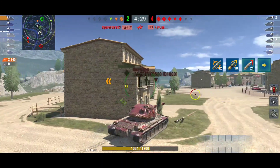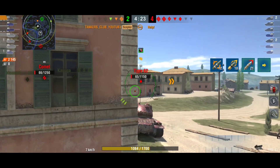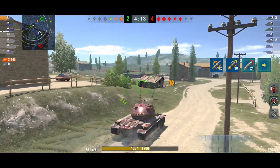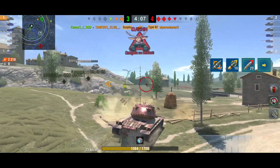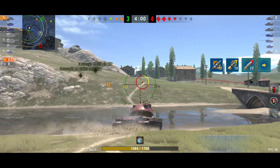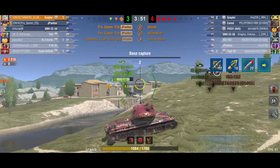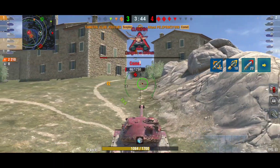So far so good — already two and a half minutes in and I've dealt 2.1k damage. Even if we lose, I did my job. I spotted the Type 62 rushing our heavy side, so I went to find him — boom, arrivederci. Now it's three versus four. It's all about positioning your tank like a chess game. I'll try to finish the Comet first since it's low HP, which gives us a better chance to win.